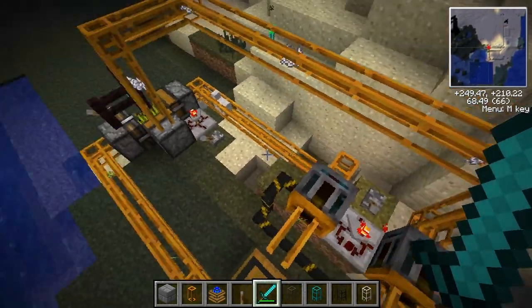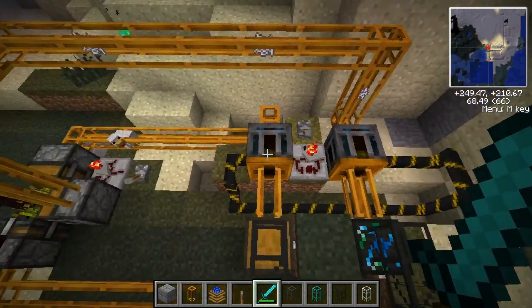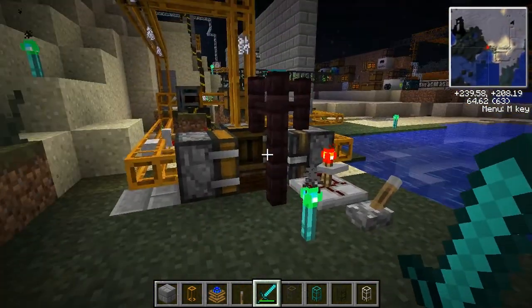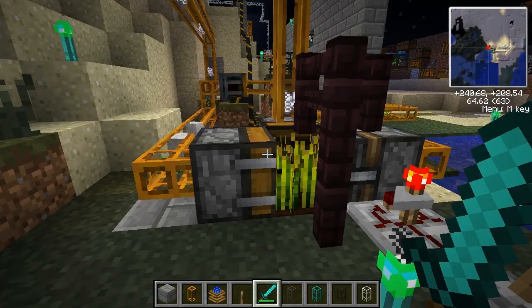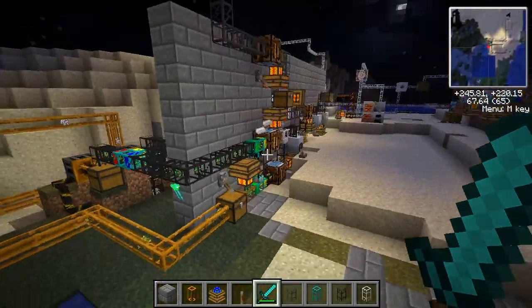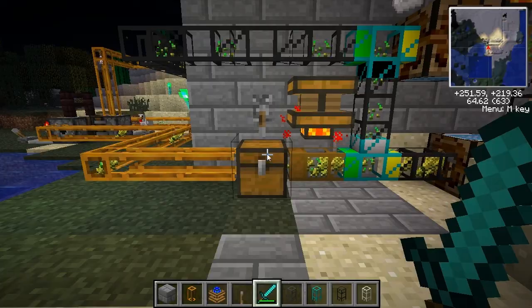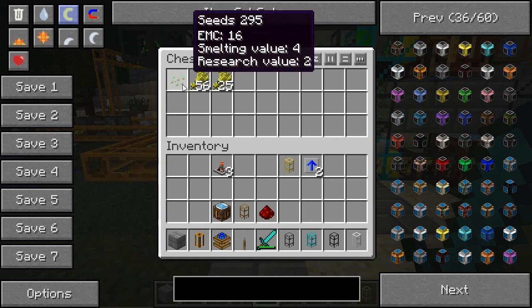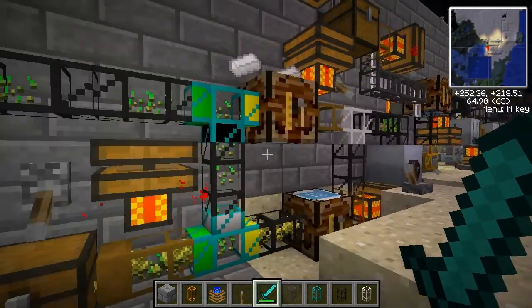I have two timers, and the timer that triggers the deployers is linked at the same timing as the delivery system for the seed and bone meal. Basically, every time it plants one it should receive one seed and one bone meal, so these two should never run out. They come around to the front, going into a chest, and the important factor is we have to have the wheat coming in second and the seeds coming in first.